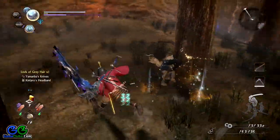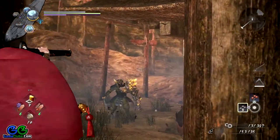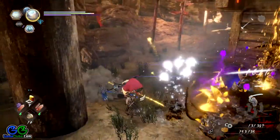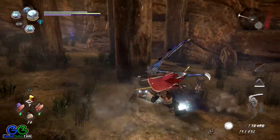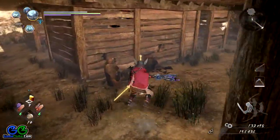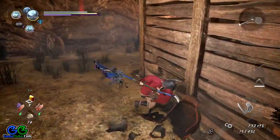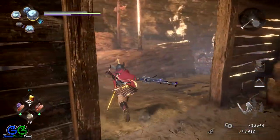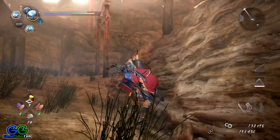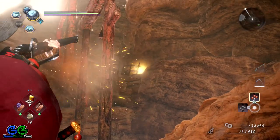One thing you should notice is that starting this mission I am able to cast all my Onmyo spells instantly and with a better effect, which is pretty nice because I have completed the final training for Onmyo magic. I have a decent character that uses Onmyo magic. Let's see what's inside. Here is the archer I was telling you about — he can't hit me from that spot.